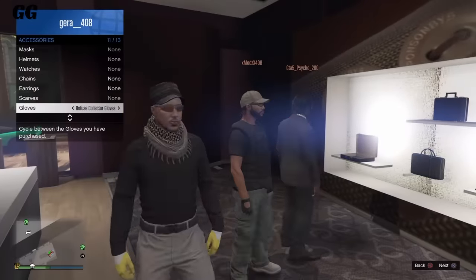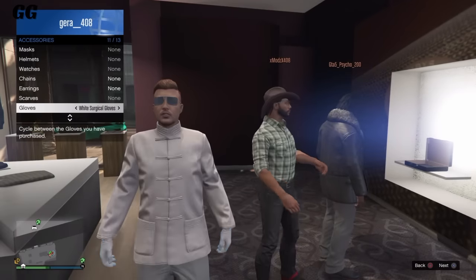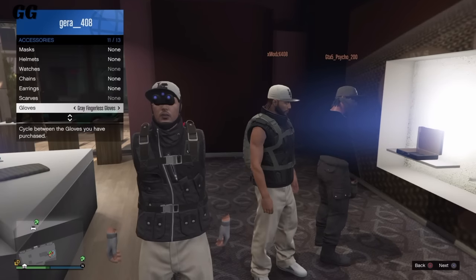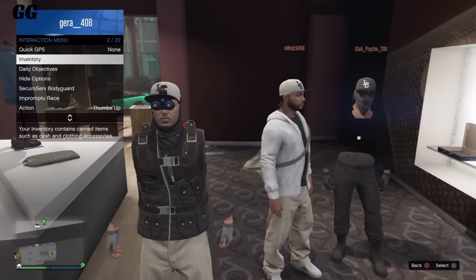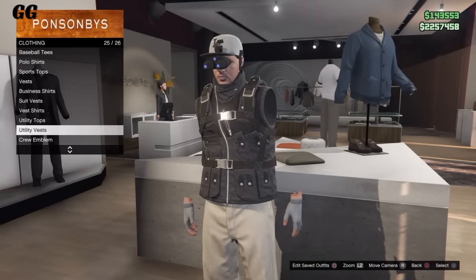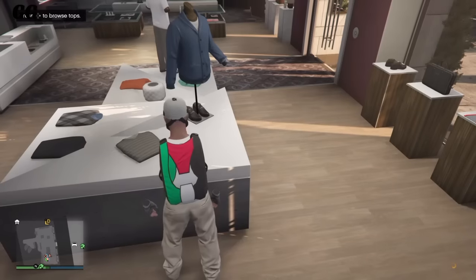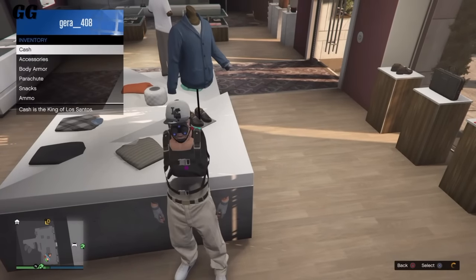Now tell the VIP to change your outfits for a little while, and after he's changing them, tell him to put it back to none so it's the regular one. As you can see, you will get invisible arms. After that, tell him to stop and go over to tops one more time and take off the utility vest — it's as easy as that, just take it off.